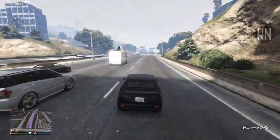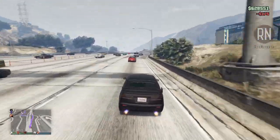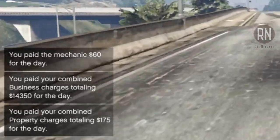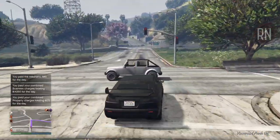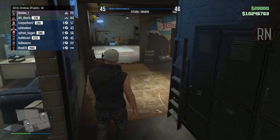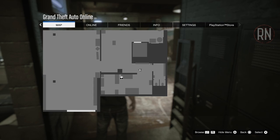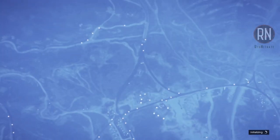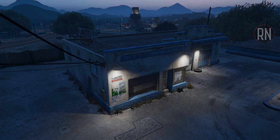Another thing worth mentioning is expenses. The clubhouse and all of the businesses you buy have maintenance fees. The more you own, the higher those costs will be, and they can get pretty expensive, especially for new players. You only get charged these fees when you're actively in a motorcycle club, but they come in once every in-game day or 48 minutes real-time. If you're a bit strapped for cash and want to avoid them, before that 48 minute mark hits, all you have to do is change lobbies via the online tab in the main menu. Once you load into a new session, you won't be charged for another full in-game day.